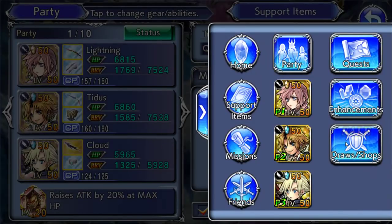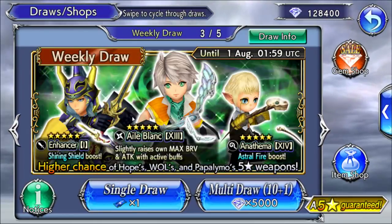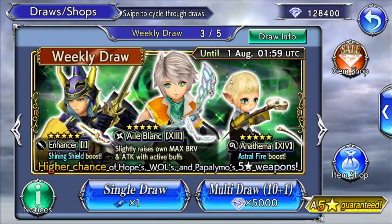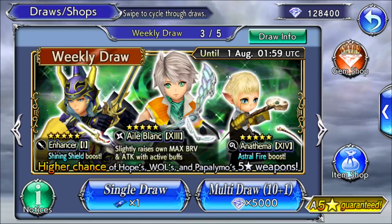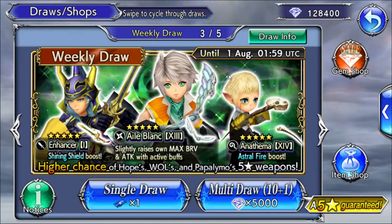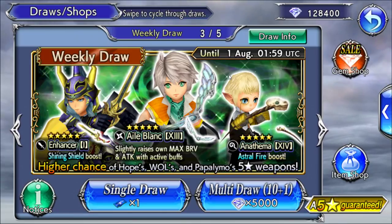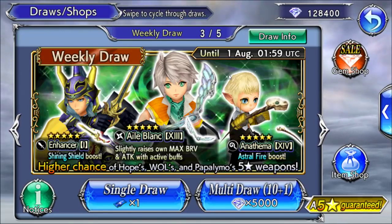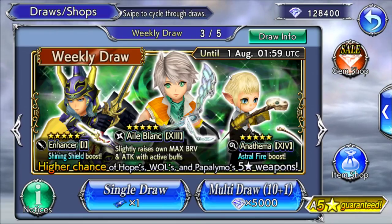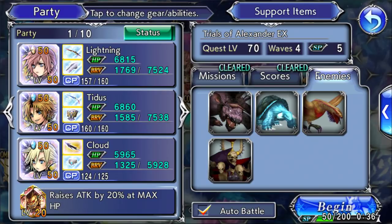We have two banners — the second one is active right now, and we had one prior. The current banner has Wall, Hope, and Populimo, all with 15 CP. That's an important restriction: we can't use 35 CP, we've gotta use 15 CP. The other banner had Setzer, Hope, and Lightning. So we need to make a party of three out of these five characters and attempt to one-shot the Alexander EX level 70 with its four bosses.